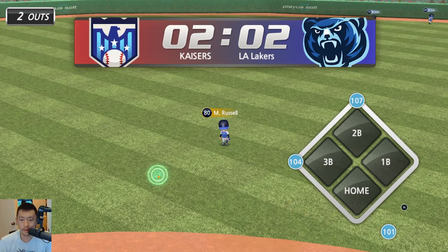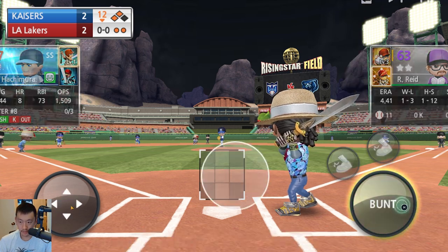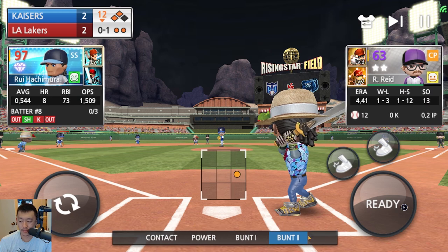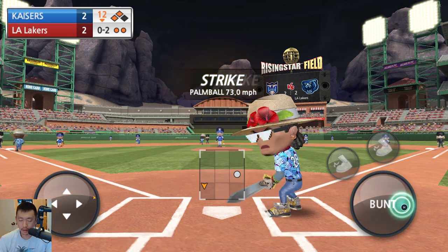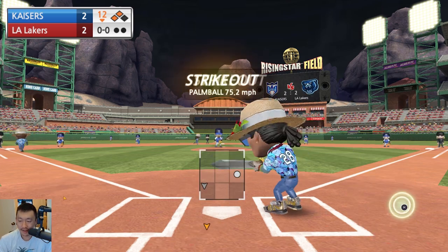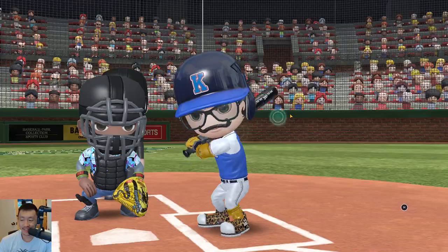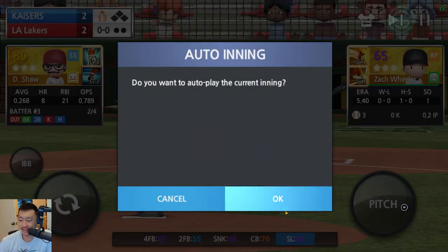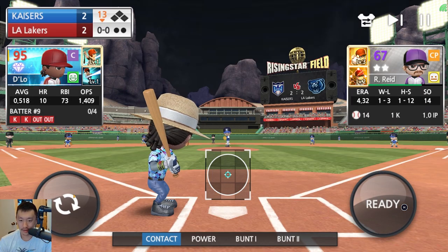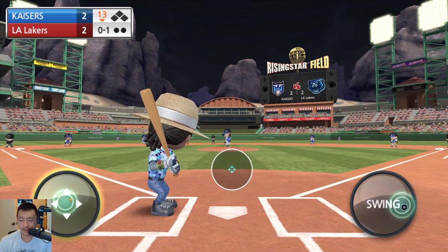We can't walk it off without a bunt, at least. Come on, bunt. There are two outs though. You really need this one to hit. Come on, hit the ball. Make contact with the ball. They can't bunt — they're going into extras again. Into the 13th. They don't score. We've still got a chance. Let's go.